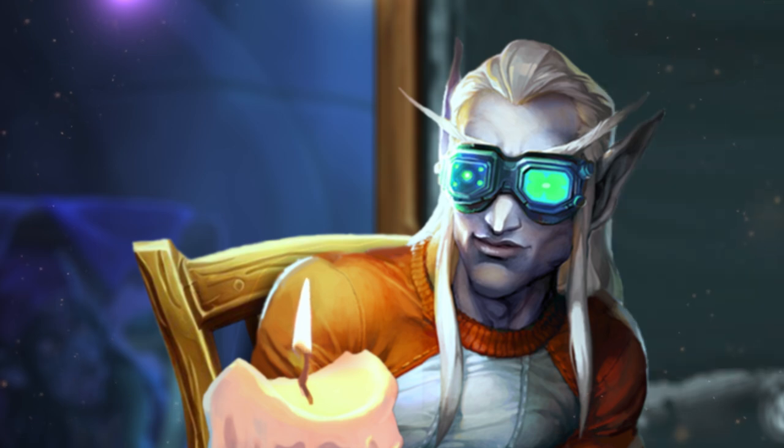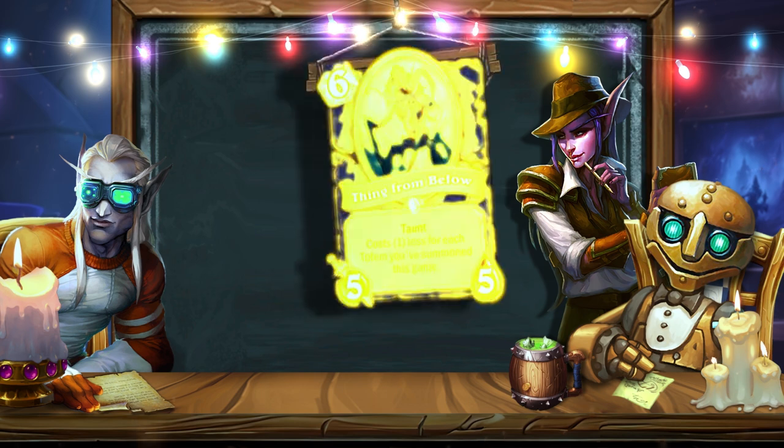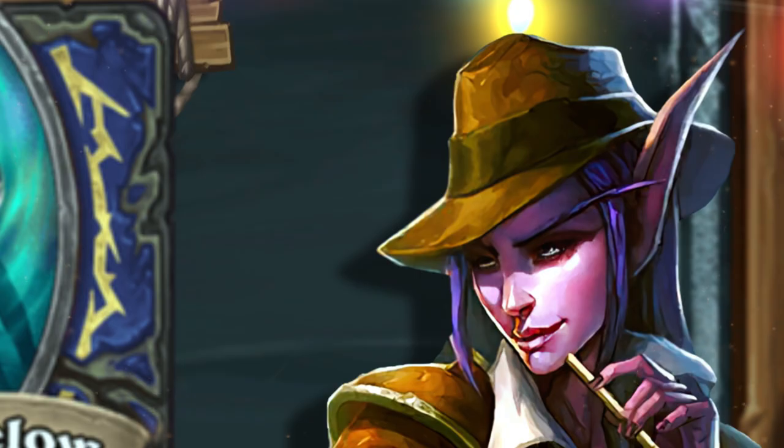The first card that completely reworked the cost reduction approach was introduced in the Witchwood expansion. Thing from Below becomes cheaper on its own, no matter where it is. The card is not situational, has no negative consequences and does not require complex interactions — all you need to do is stick to a certain strategy. This minion is the basis of the totem strategy in Wild. After returning to standard as part of a core set, Thing from Below was one of the reasons for the resurgence of the totem archetype, which later became one of the most effective strategies in the current metagame.